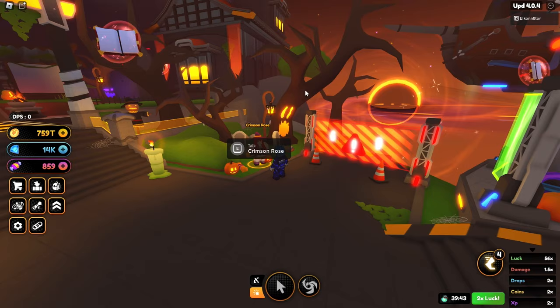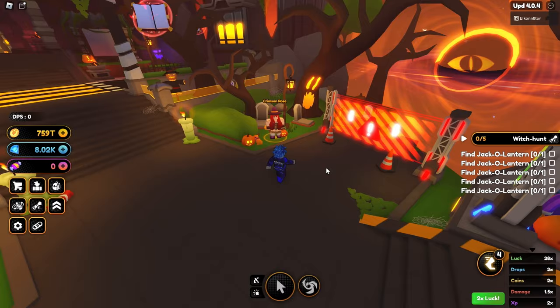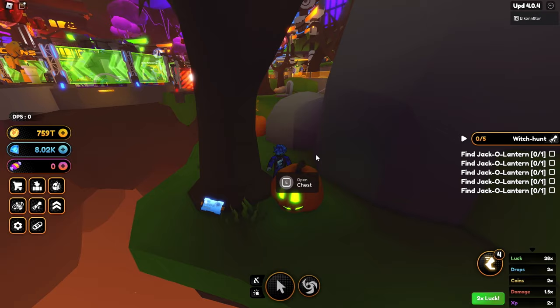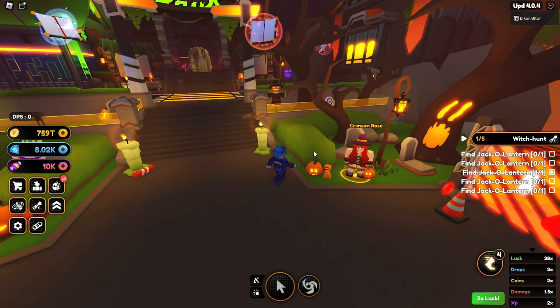The first two jack-o'-lantern locations are pretty easy and simple. You're going to stay right here in front of Crimson Rose. Once you accept the quest, go back behind her — you'll see a little gravestone, and right here is going to be the first jack-o'-lantern. Go and open it up and boom — you open the chest, get a bunch of candy, and get a boost.